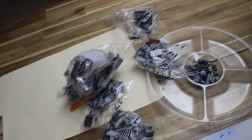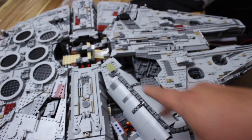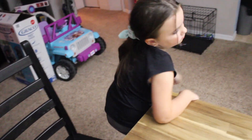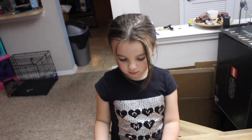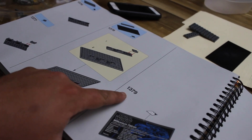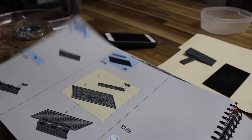We're on bag 15, step 1082 — this has been a build, that's for sure. Final set of bags — all 7,541 pieces are almost on the Falcon. We finished the cockpit, did a few more adjustments, and now we're ready for the last bag. Here it is — the final step, 1379 — and we built a little display stand.